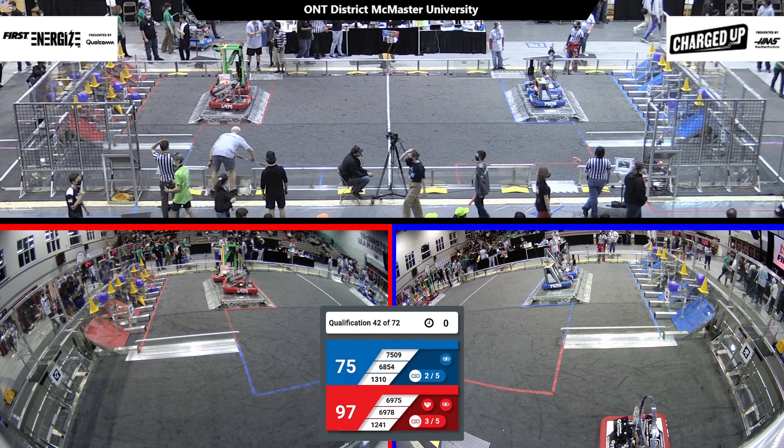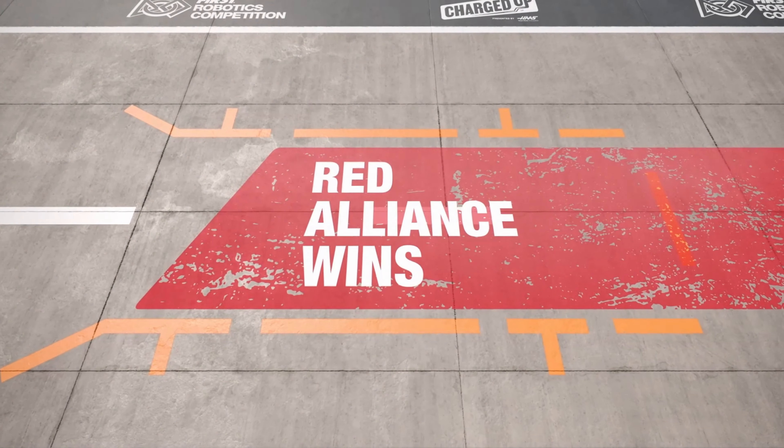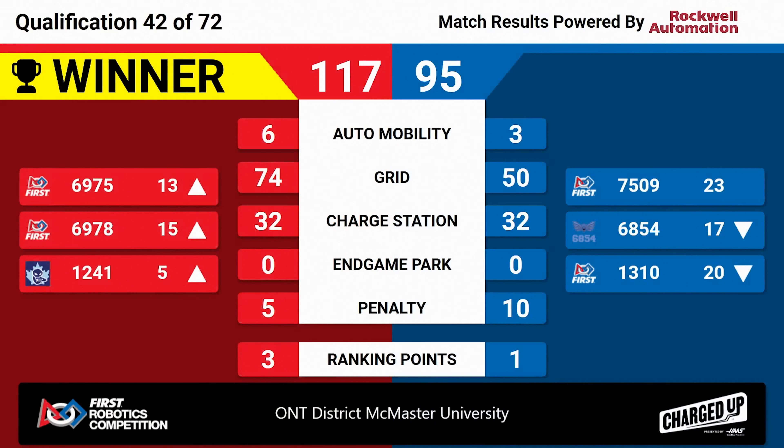Match 42, we have the final scores. Red Alliance victory is what the screen says, with a final score of 117 to 95. Three ranking points for your Red Alliance, everybody enjoying the fruits of their labor and moving up in the rankings.